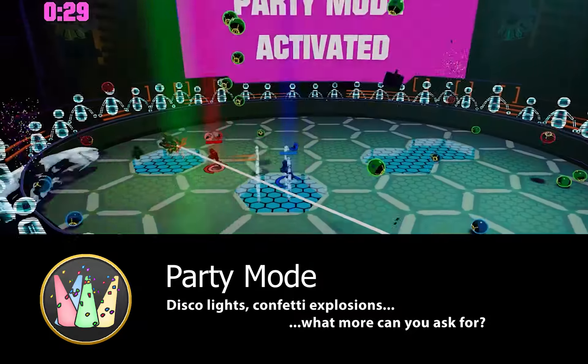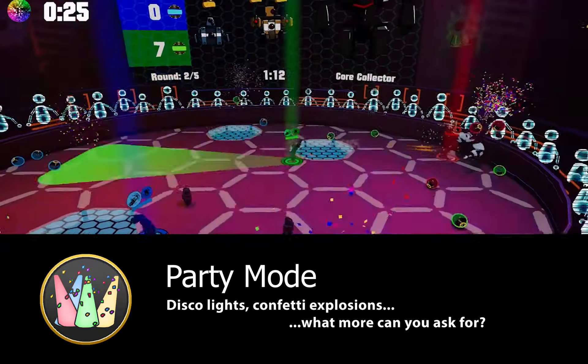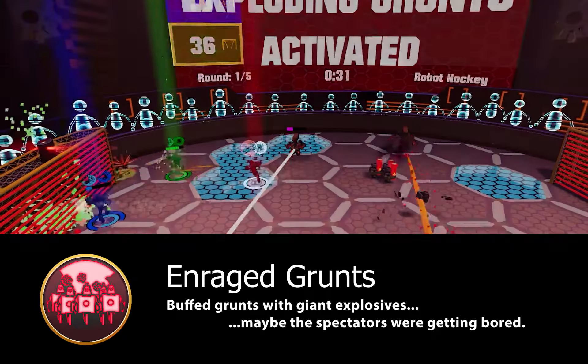If they save up enough money, spectators will be able to activate special modes like enraged grunts or party mode to completely change how the game plays out. The game is balanced for an average of about seven spectators, but it can be adjusted to give more or less income.